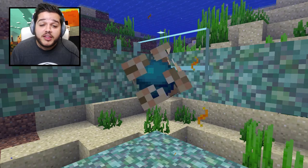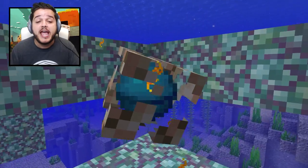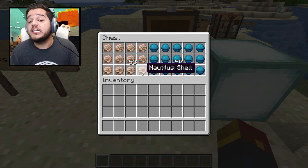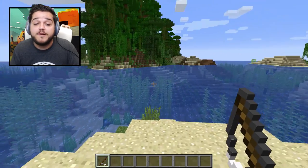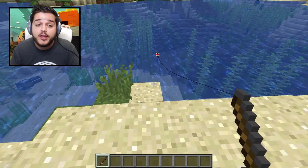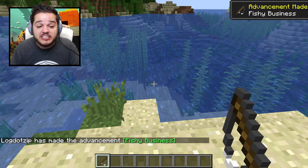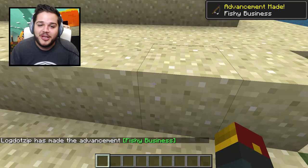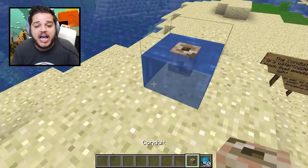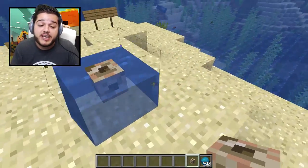And now for the real reason you're here — the conduit. What is it exactly? Well, it's basically an underwater beacon that's going to make underwater living and breathing a heck of a lot easier. It's comprised of two new items you can find in your world: the nautilus shell and the heart of the sea. You can find the nautilus shell from fishing with a fishing rod, and the heart of the sea in buried treasure — though it is not yet currently spawning in buried treasure, that will be coming in a future update. Once you have eight nautilus shells and one heart of the sea, you can make yourself a conduit — it's the actual block that comes with water right off the bat. However, this is going to take some activating.